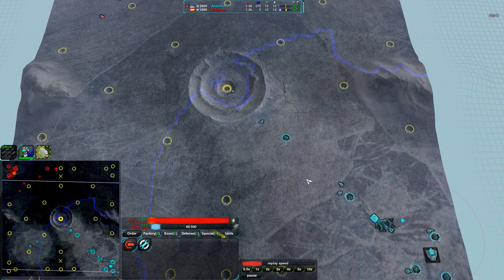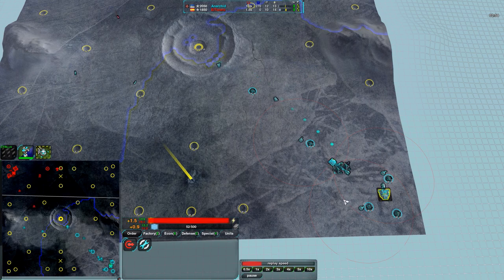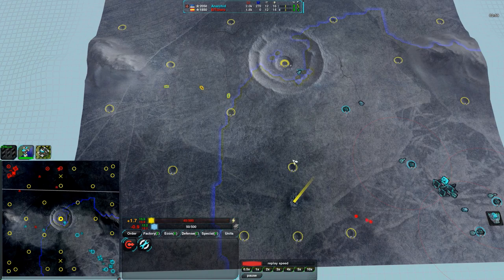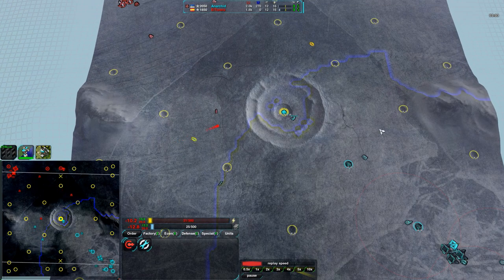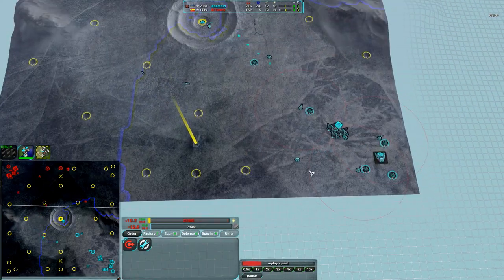I'm trying to remember if this is typical for Anarkid. As I recall, he wasn't the most defensive player, and this is a fair amount of defenses. On a map this open, there's really no natural terrain defenses except for a couple of hills, which means having static defenses like this is a good idea.